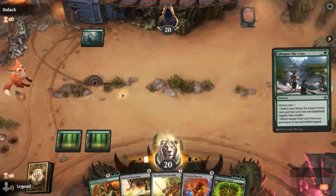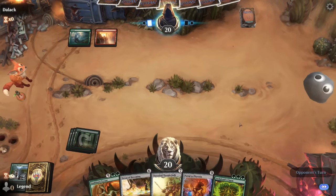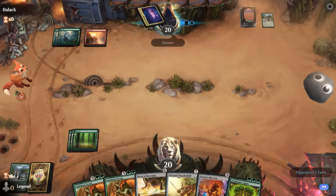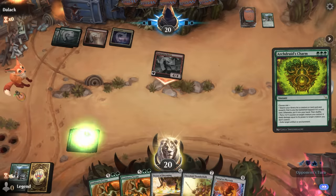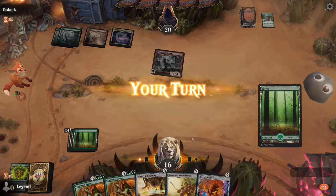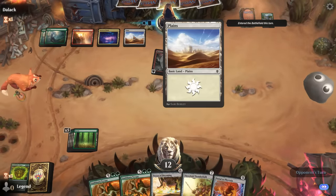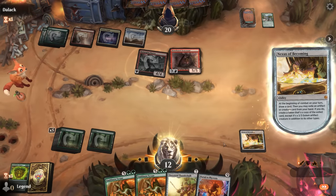Archdruid's Charm is not bad — can cast that next turn and hopefully draw another land. We're getting closer to casting our Nexus. Opponent is red-green with Glimpse, so they're also ramping, and another Tyrant's not ideal here. Won't be able to cast Nexus quite as early as we'd have liked, with our opponent beating us down with dinosaurs in the meantime. We're getting a little bit closer — a land for Nexus next turn could still stabilize us nicely, especially with Portal to Phyrexia available. And there's our land — perfect.